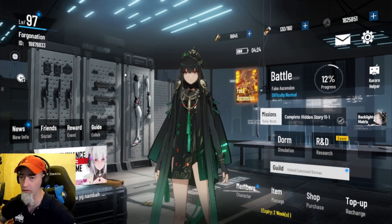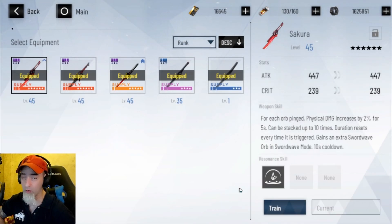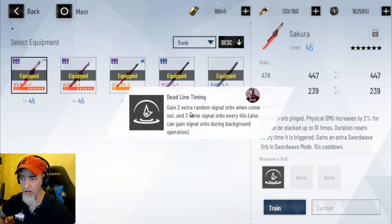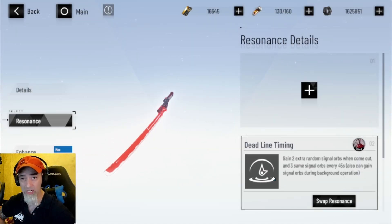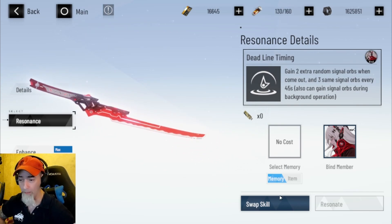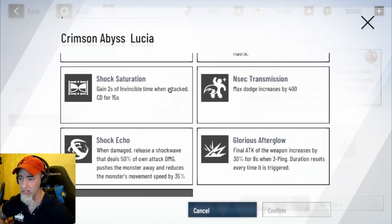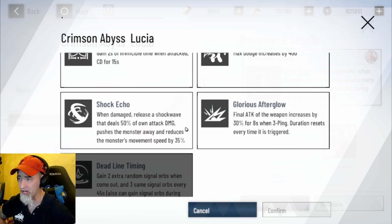Really great story for the character. The next thing is that they've changed the weapon resonance, and this is pretty cool. On my weapon resonance I've gained two extra random single orbs and three same single orbs every 45 seconds. When you hit Train and click on Resonance, you can now swap your resonance at no cost. For example, I can change it to Glorious Afterglow — final attack of the weapon increases by 30% for eight seconds whenever doing a three-ping, and the duration resets every time it's triggered, so there's no cooldown.